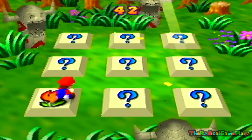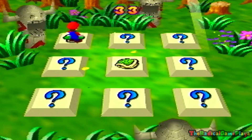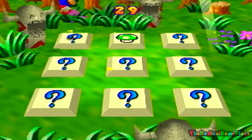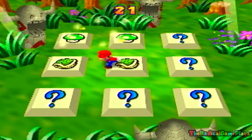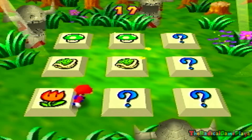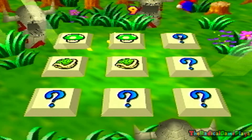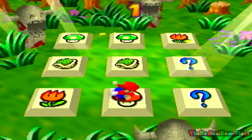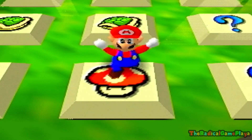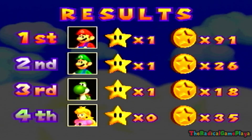In Memory Match we need to find matching items. We've identified a Koopa shell, a Mushroom, and Bowser. We got ten seconds and had to hurry. We only got eight coins — or maybe six — not really sure. But no biggie, it's still pretty fair.